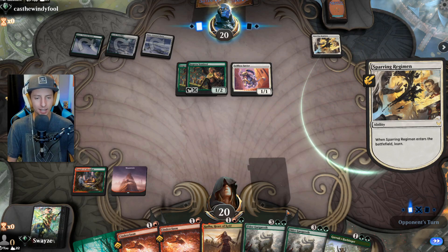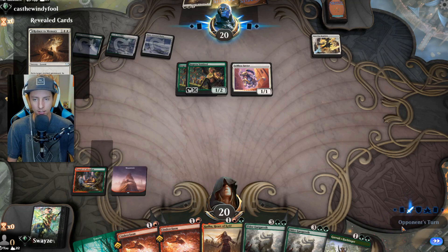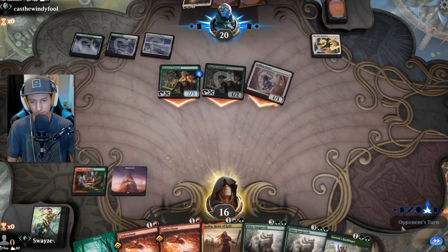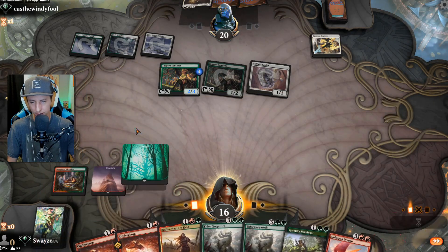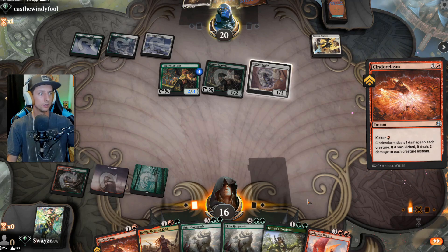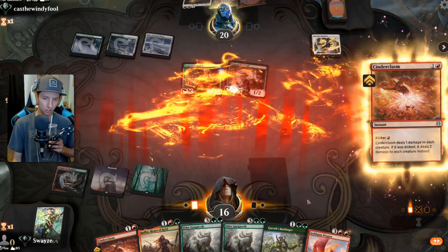Our opponent has creatures that are going to survive — I hope they tap their creatures for mana. Whenever they attack they untap anyway so it makes sense. At least only one creature gets to do it — better than I thought. They're going to give indestructibility to their other Sentinel with the Selfless Savior. Well played — there's nothing I could do. The fact that I went second in this game absolutely destroys our whole thing here.